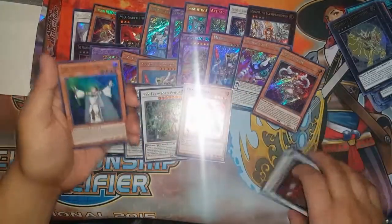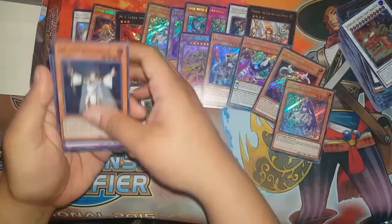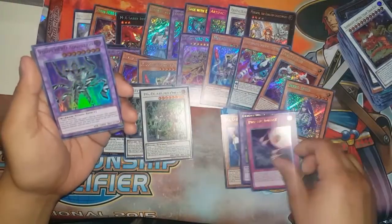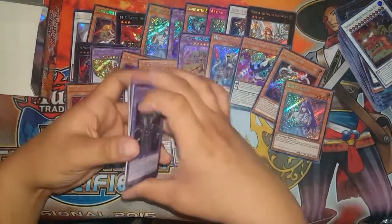Let's go! Sorry for the glare. Denko Seka is too strong. Lila. Nova Master. Jurassic Impact. Vision Hero Adoration. And the final card is Trishula! I got every card I preferably wanted — this is fantastic.